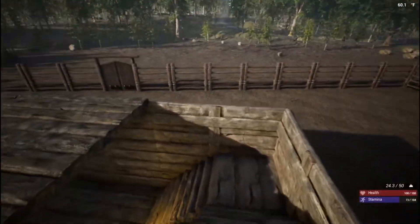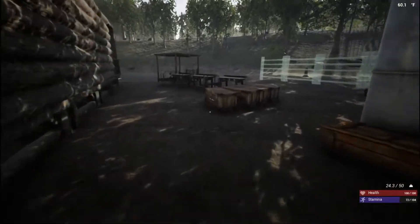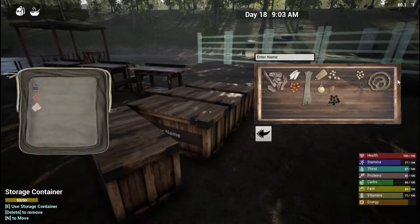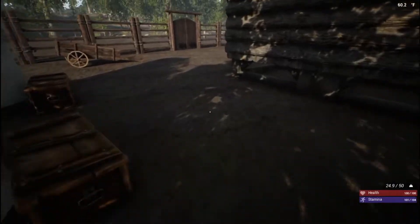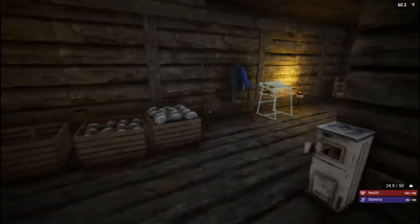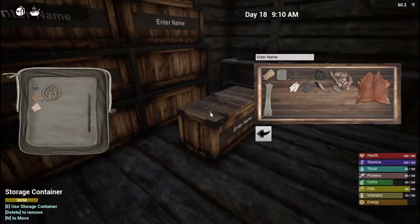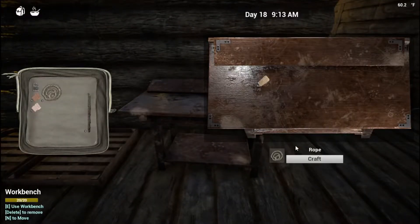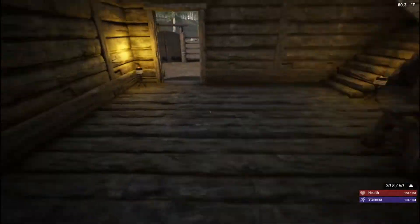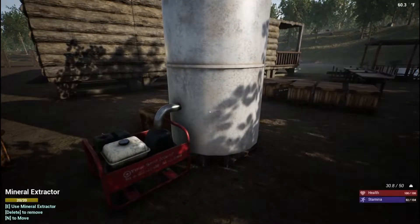Hello everyone, welcome back to Season 3 of The Infected. In today's episode we're going to finish off the fence around the perimeter of the building. We need rope — there's some rope in here, let's grab it with the shift button. Any more rope? No. Let's go see if there's any rope in the boxes. We can take the sticks out and put them in the box. Let's just grab some plant fiber and make up some rope real quick.